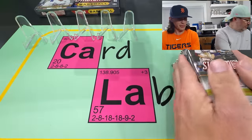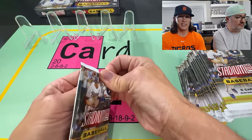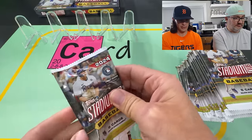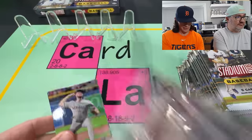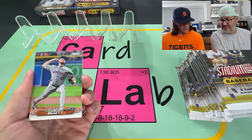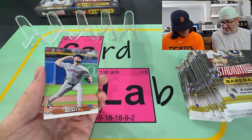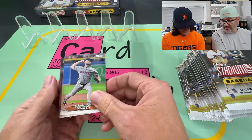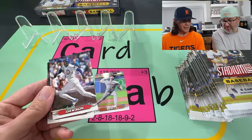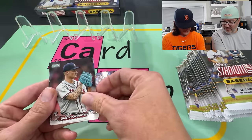We're experimenting with a little different setup here today. We need to keep the hits out for you. Since it is a two-hobby rip, here is the first look. Definitely a different style than before. Starting off with a Christian Scott rookie, and Andre Dawson — it's a mix of legends and current players. Stadium Club is known for their photography.